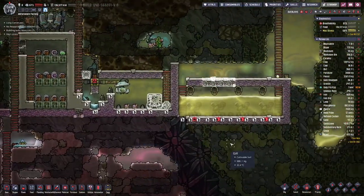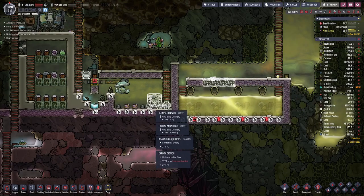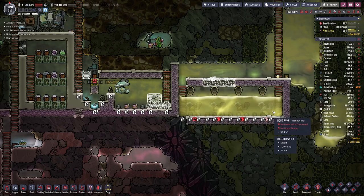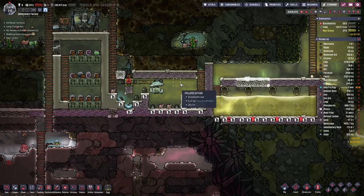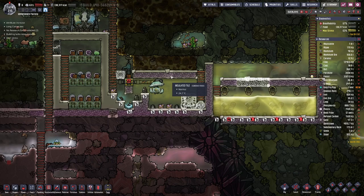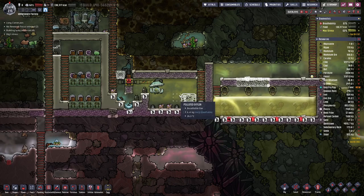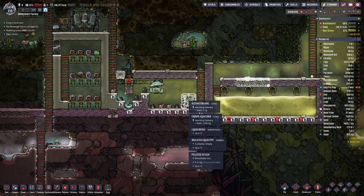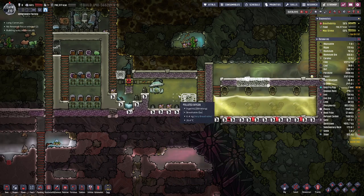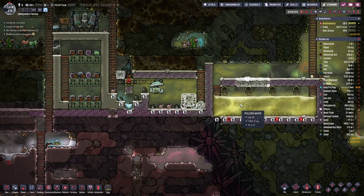Back down here we have made some progress. We still need to do a few things, like wiring up the power here, creating a vacuum, and setting up the steam turbine up here. But that's all stuff for next episode. Hope you enjoyed this one, and join me next time when we continue right here. Until then, goodbye!